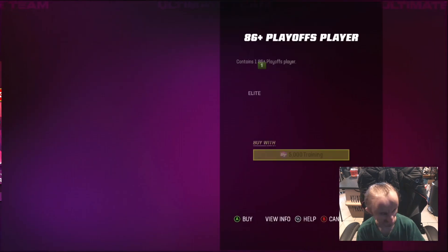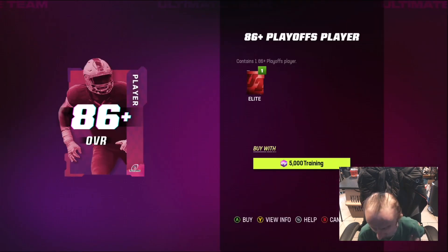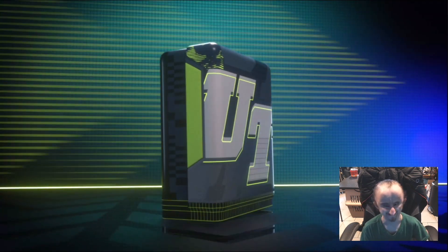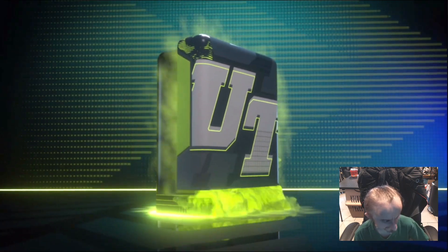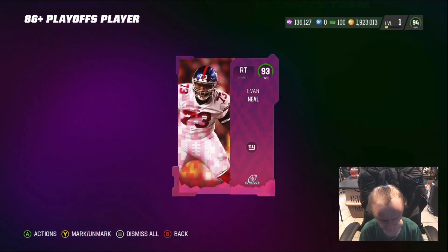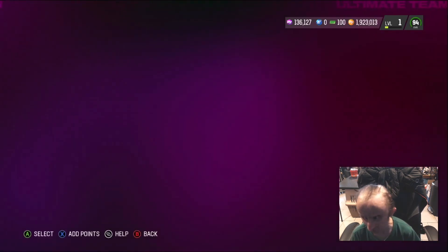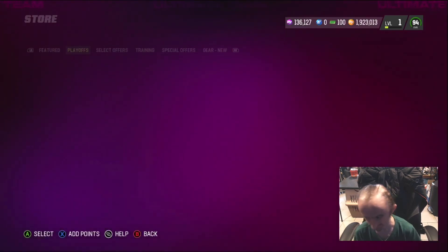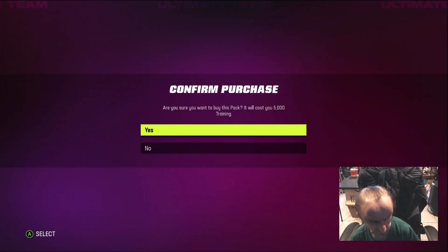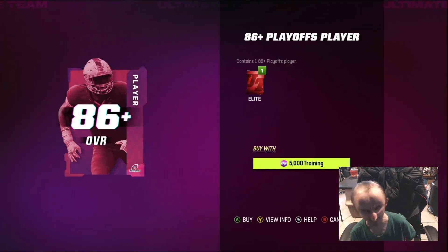88 — okay. To make your training back you need to pull a 90, right? 90 is 10K. Pulled a 90 and 93. We'll pull a couple more but yeah, this promo is alright.